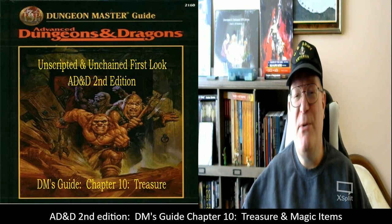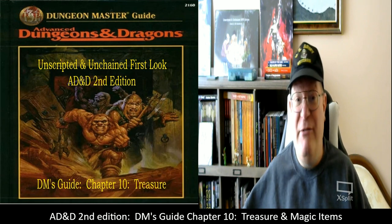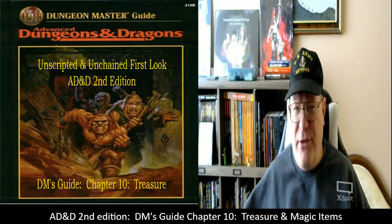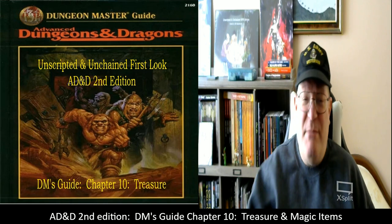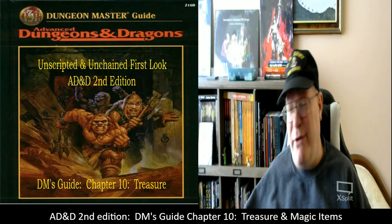Good afternoon and welcome to another episode of Unscripted and Unchained RPG Review. I am DM Bloodworth, and today's video marks my return to the first look series for Advanced Dungeons & Dragons 2nd Edition. Still working on the DM's Guide — this is about the fourth video just on it. Today I'm taking a look at Chapter 10, which I mislabeled on the graphic. Chapter 10 is just listed as 'Treasure,' but it's actually Treasure and Magic Items.